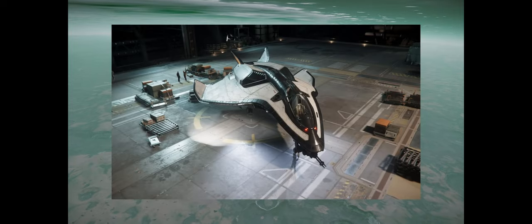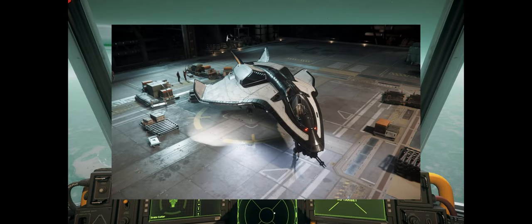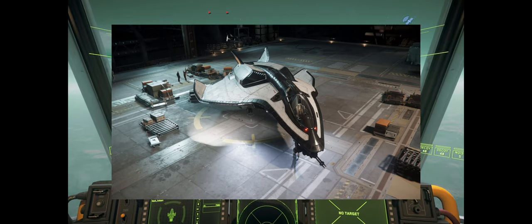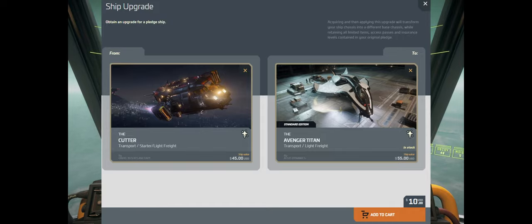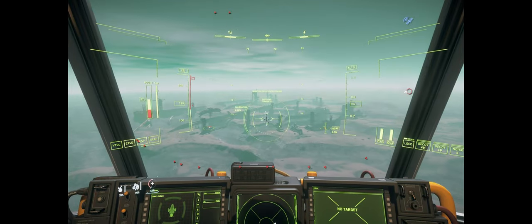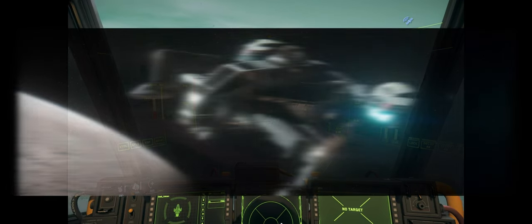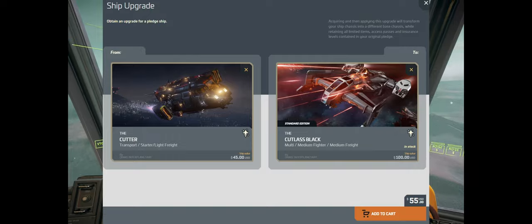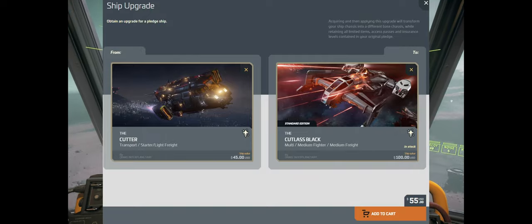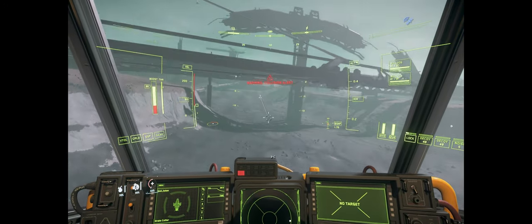The Avenger Titan has twice as many shields and almost four times the firepower of the Cutter, using one size 4 and two size 3 weapons. It still has a hold and a bed. You can upgrade to this for $10. And to complete the circle, you can upgrade the Cutter to its bigger brother, the Cutlass Black, for $55. It does everything bigger and better — you can haul a rock miner in the back, pretty much anything. It's the ultimate do-anything, go-anywhere ship.